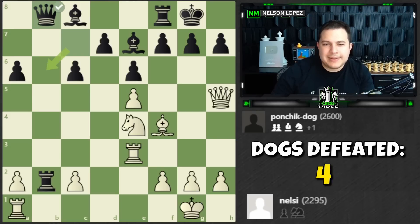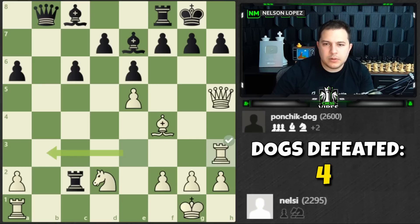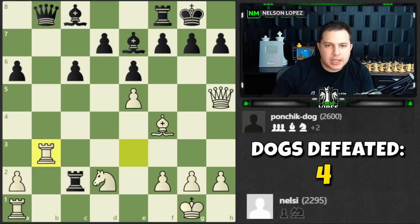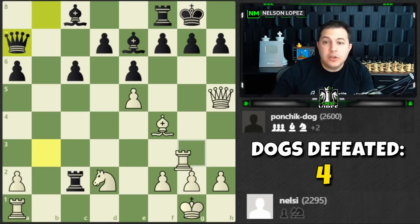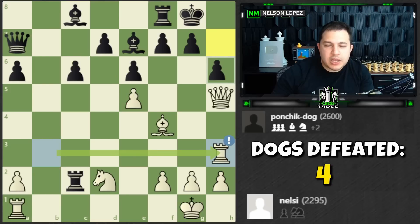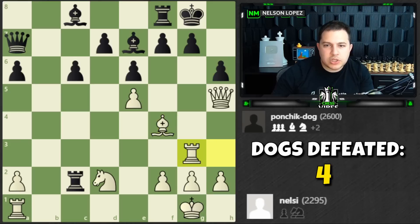The winning move was... wait, is that what I played? I did play knight to d2 — what did I do wrong? Rook to b3. So you throw in this move, gets the queen away. Let's say the queen moves here, and then you go and attack — there's no more shenanigans. And on h6 you don't take it, you jump over to rook g3 — and black is toast. That was it! We were that close to beating Ponchick.